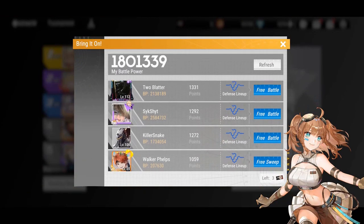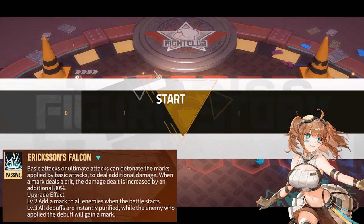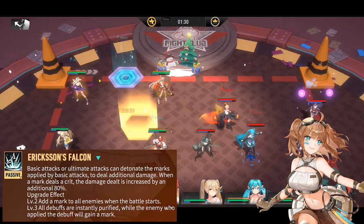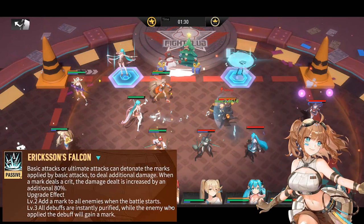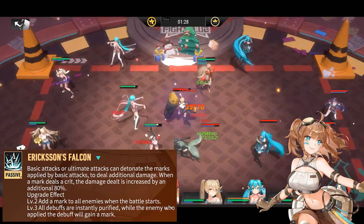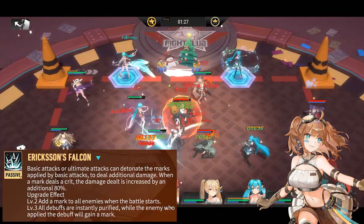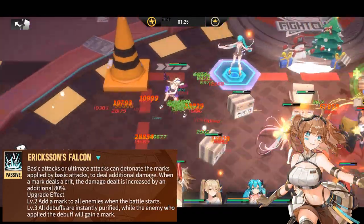So what exactly are these marks that she's placing on enemies? It's basically a target for additional damage. Ericsson's Falcon can detonate on random when attacked by a basic attack or Vivian's ultimate, dealing an additional 80% damage when landing a crit. When you upgrade the Falcon, Vivian starts off by adding marks to all enemies, and at level 3, purifies all debuffs and adds a mark to the enemy who applied that debuff.